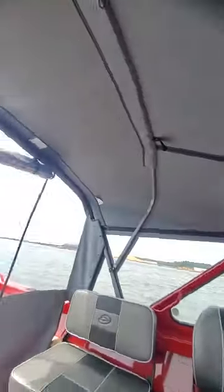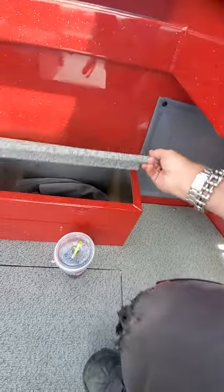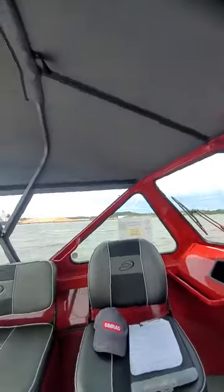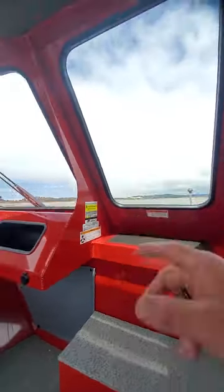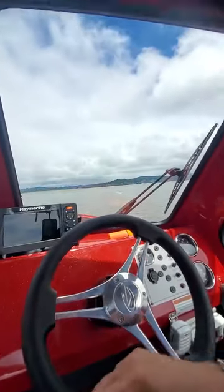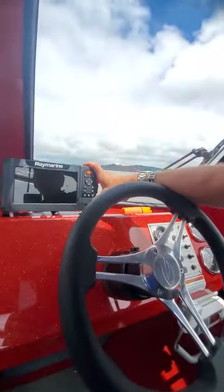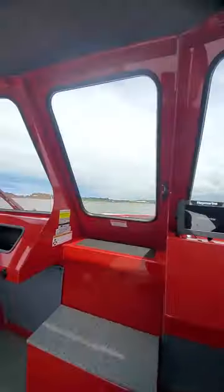Up in there there's storage — you got the top sides and back-deck storage up underneath. It's dry. Cup holder — they had to take the cup holder out because they put the depth finder there. We're going to turn this back on again. Going to let it reload.